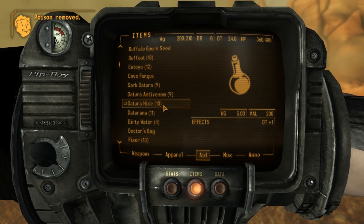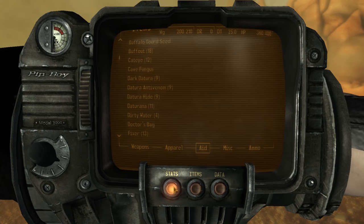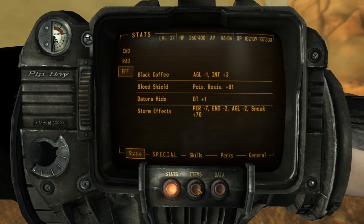Next up is the Datura Hide. This is a really unique consumable that gives us plus 1 DT and it lasts for 60 seconds. We can craft this at a campfire using four Sacred Datura roots and one Wonder Glue. It requires 25 in Survival to craft. Note that the DT we gain from this can be stacked with the DT that we get from consuming a Nuka-Cola Quartz. Speaking of Nuka-Cola, after installing Honest Hearts, we have the ability to craft Nuka-Cola and Sunset Sarsaparilla at any campfire. These are called the homemade versions of both beverages, but the stats are the same.